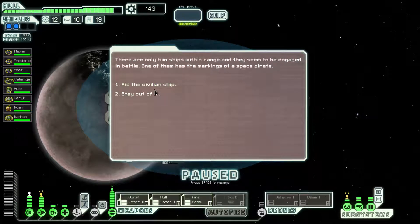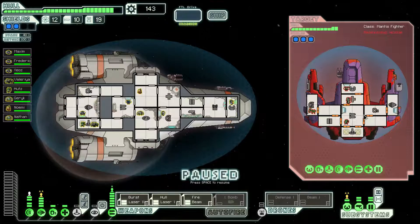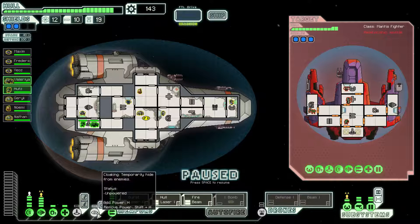There are only two ships within range, and they seem to be engaged in battle. One of them has the markings of a space pirate. Let's aid the civilian ship. You power up your weapons and engage the pirate ship. They've got a rock crewman, two humans, and two mantis. Looks like they're sending one mantis and probably the rock crewman over to board. Three levels of shield — we do have a cloaking device. We might as well use that.